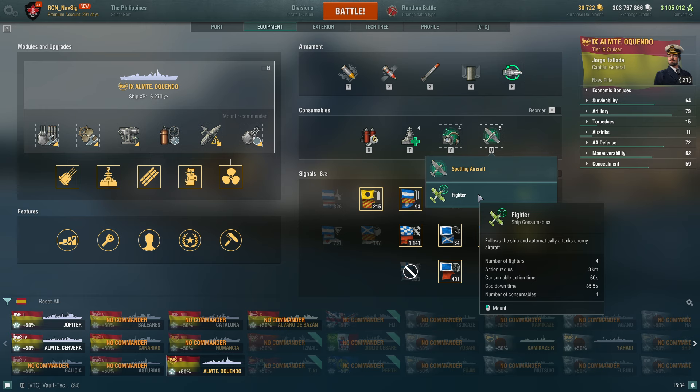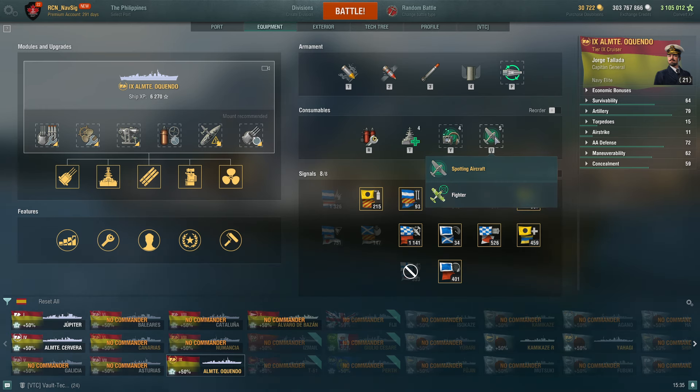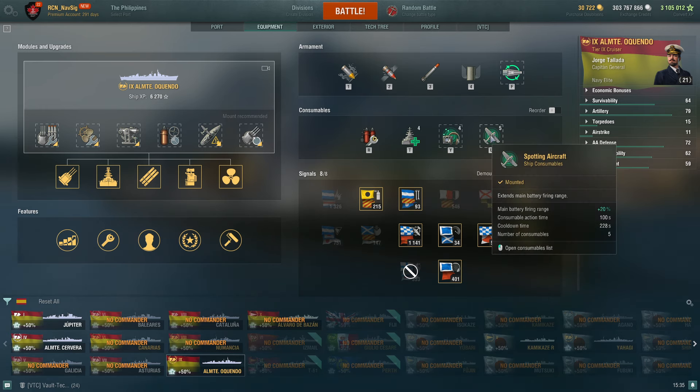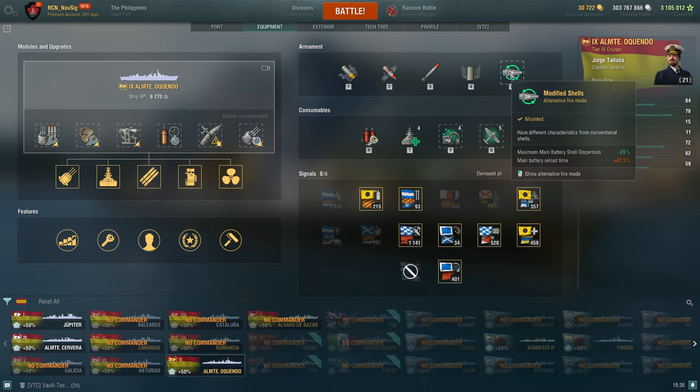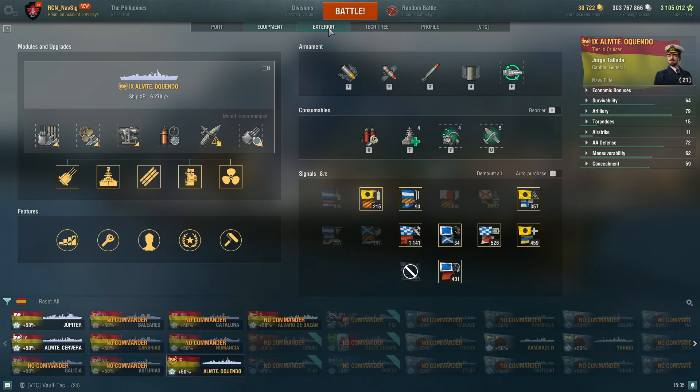You could take a fighter, but I took the spotter plane — it gives you an extra 20% range, which has come in useful when ships are hiding behind islands. That's about the only time I use it. Now here's the special F button — a unique characteristic. If you hit it, you get minus 20% maximum battery dispersion, but your reload time goes up 42.3%. I haven't used it in a single game yet, but I might try it in the training room.